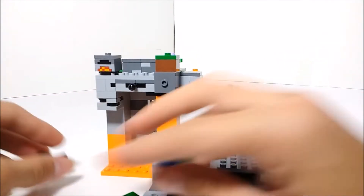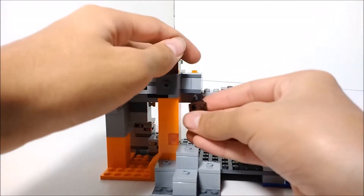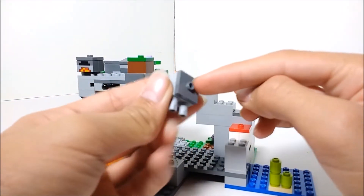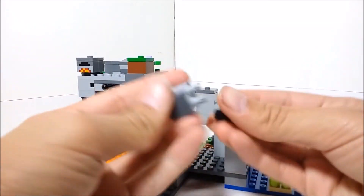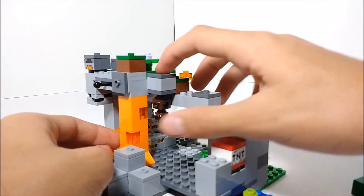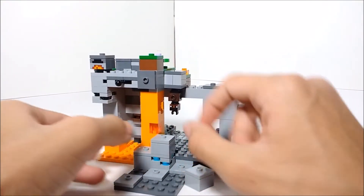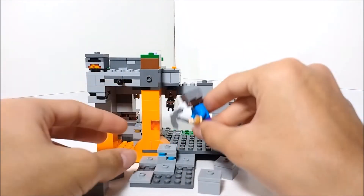Another play feature involves the bat: you can fold up its wings and hang it on a specific block — the same feature that was in the Mountain Cave. They used an inverted tile and a jumper plate to create the hanging effect. The proportions are slightly off but it's not very noticeable, and I'm happy they carried that feature over. Throughout the set there are also lots of removable ores, including diamond ore hidden under stone blocks that Steve can mine with his iron pickaxe.